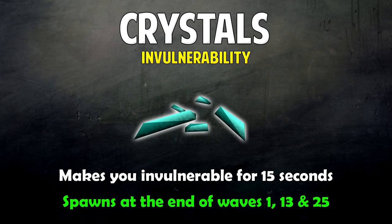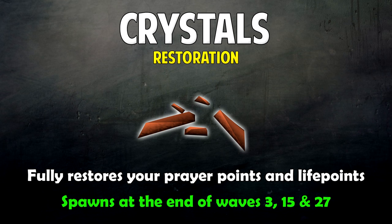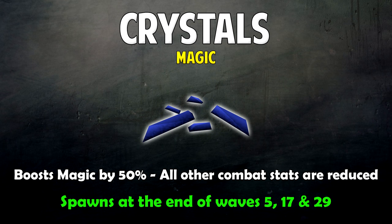At the end of the odd waves, crystals will spawn to help you advance through the Fight Kiln. The Invulnerability Crystal makes you invulnerable for 15 seconds and spawns at the end of waves 1, 13, and 25. The Restoration Crystal fully restores your prayer points and life points, spawning at the end of waves 3, 15, and 27. The Magic Crystal boosts your Magic by 50% but reduces all other combat stats — so if you have 99 Magic it boosts to 149, but everything else drops to 49, including Defense. It spawns at the end of waves 5, 17, and 29.